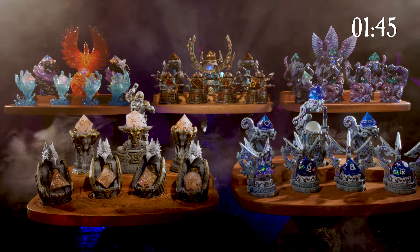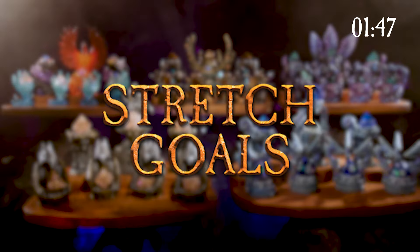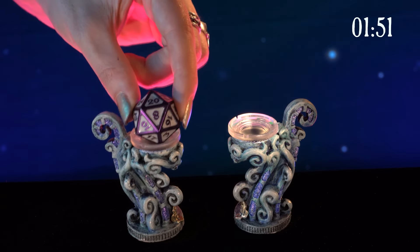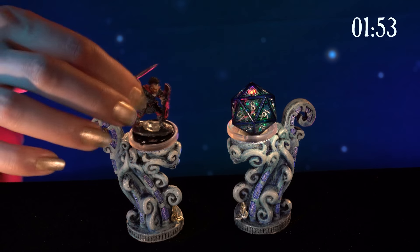If all this isn't enough, we also have a few stretch goals planned if the campaign does well. First, we hope to unlock a Flat Die Holder, which holds dice level or can display a miniature.